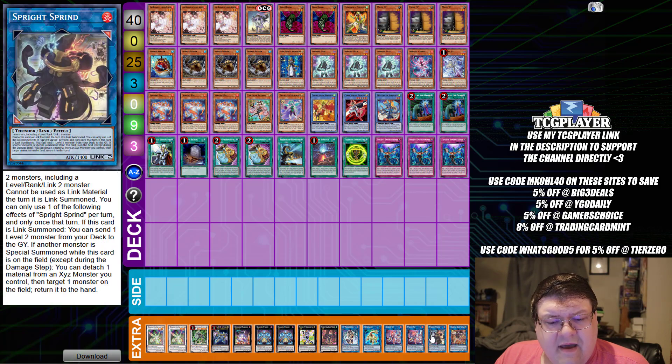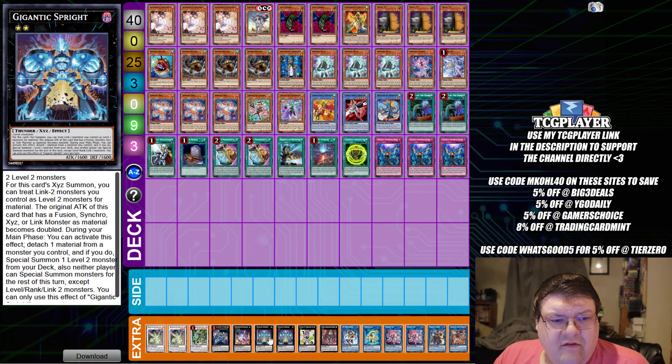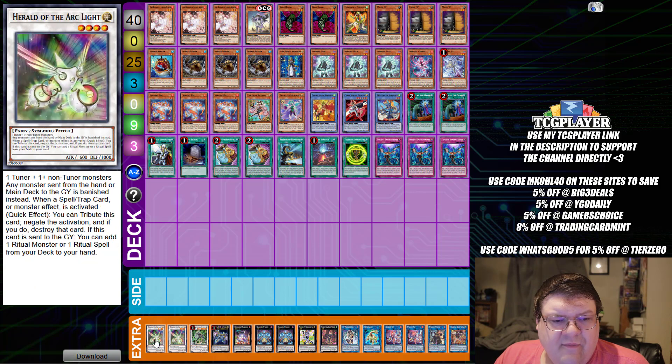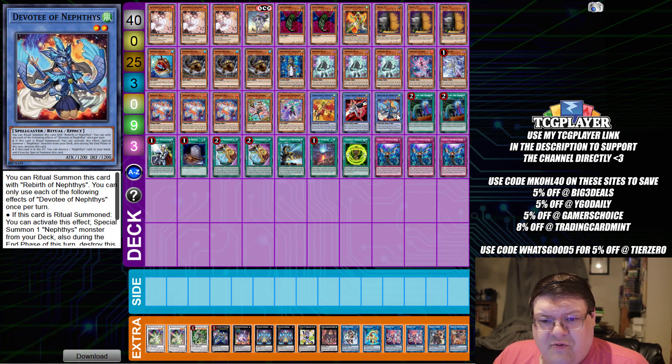Then we have one Black Cat Bat, one Sprind, two Elf, one Reprodacus, one I:P Masquerena with one Ninja Shadow Mosquito, one Mannequin Cat, two copies of Gigantic Spright, one Downer Magician, one Zeus, one Omega, and two copies of Herald of the Arclight, wrapping up your Nepthys good stuff. It is actually very refreshing to see that we're able to take advantage of this sub-ritual engine and get the chance to do something pretty cool.